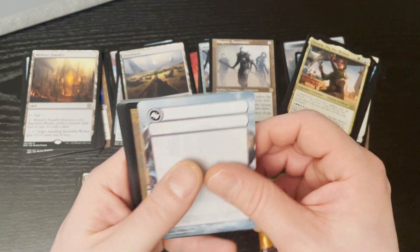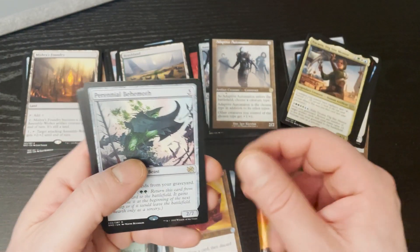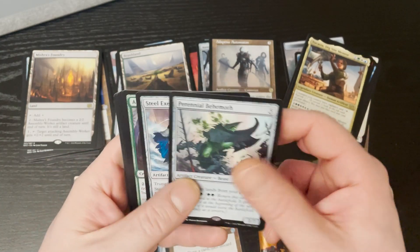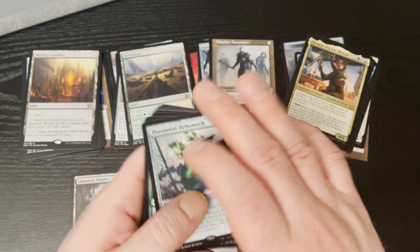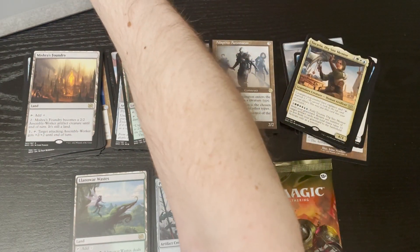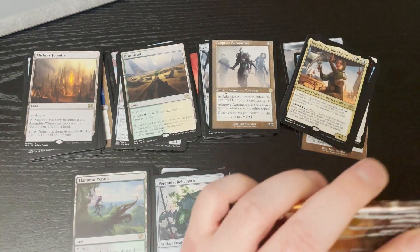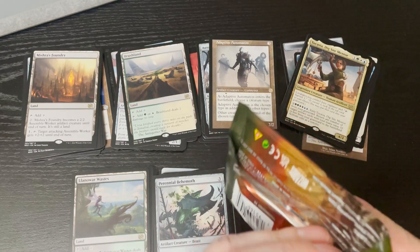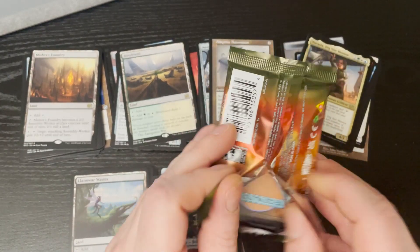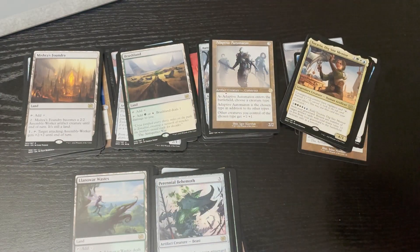We got a nothing card — a Jollum Tome and Perennial Behemoth. 'You may play lands from your graveyard.' Interesting. Is that anything? Behemoth, are you here? Nope. Not there. Man, this really is just about the worst seven packs I've ever opened. I don't think a single one of these cards is going to crack two dollars.